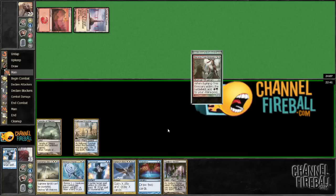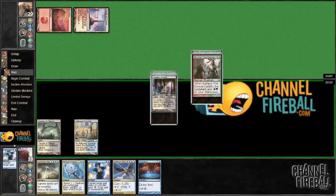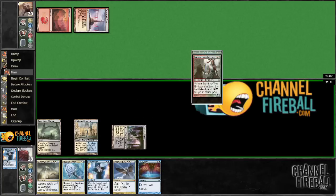We're very happy I drew that. So there are several things I can do here. I can either just play a Godless Shrine and cast Divination, alternatively I can just cast an Azorius Charm or Syncopate for one. I don't want to keep this up and just leave three up — I just don't think that's that good. I think I'm going to keep up Syncopate slash Azorius Charm this turn.